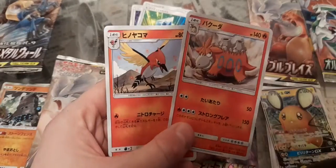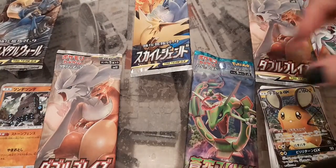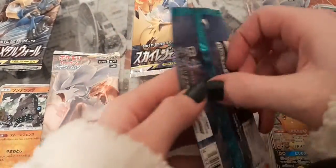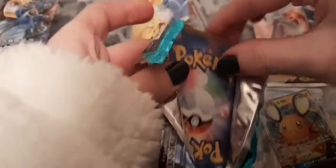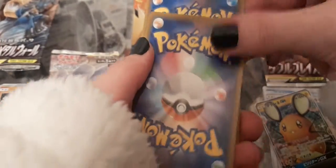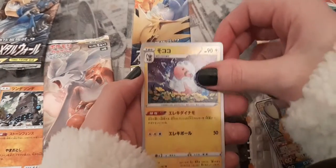Not even a holo there - just a Fletchling. Moving on to the Evolving Skies mini set, also known as Roaring Skies. Got a fluffy card - can't remember what it's called.